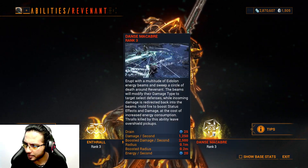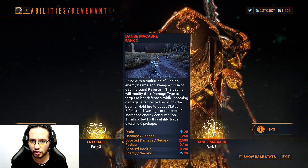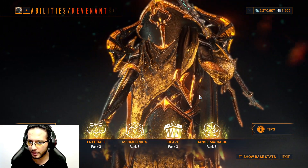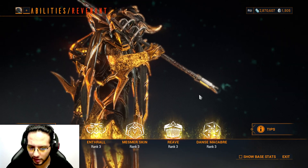The ultimate is simple — you roll around like a bladestorm and you're going to be hitting all the mobs around you. All abilities are affected by ability strength, ability range, ability duration, and so on — especially efficiency.